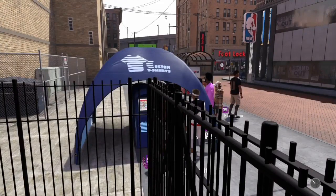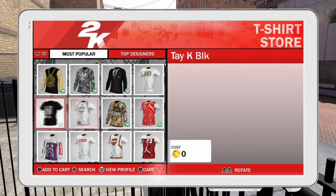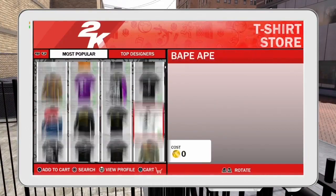The first thing you want to do is go up to the shirt kiosk and press buy a shirt.